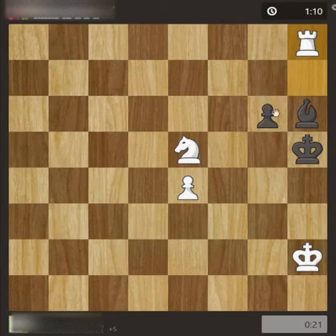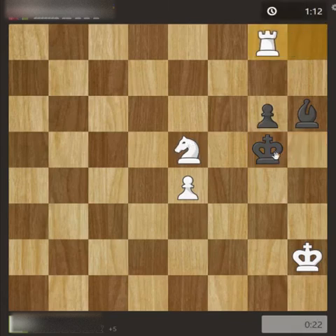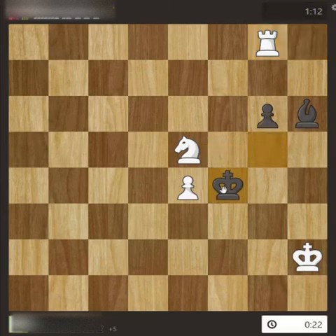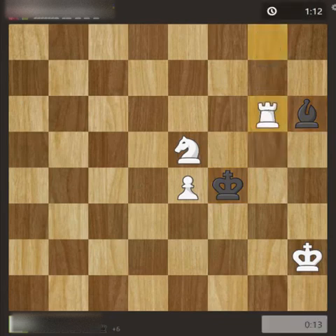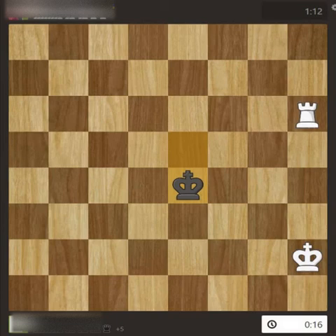I could also win the queen by moving the king and supporting the pawn, but it would take many moves. So I moved back to block the bishop and planned to take this pawn, which was defended by only one piece. The king was there and gave me a chance to take it. I gave up the two pieces and took the two pieces — I have a winning position. I took the pawn, opponent took the knight, I took the bishop, opponent took the pawn.